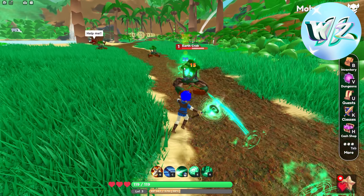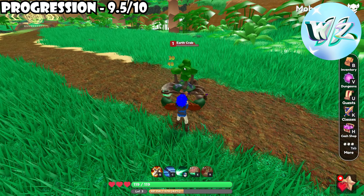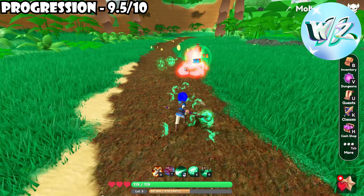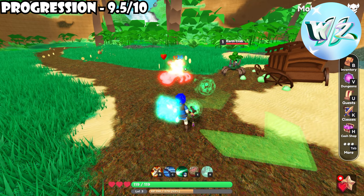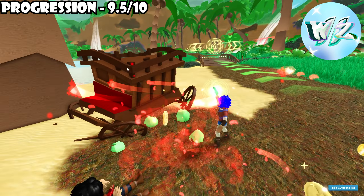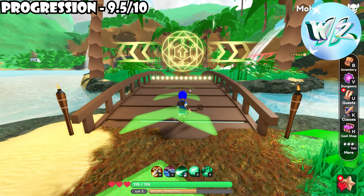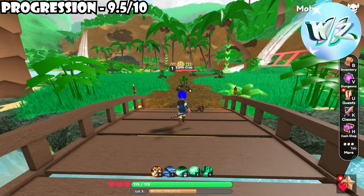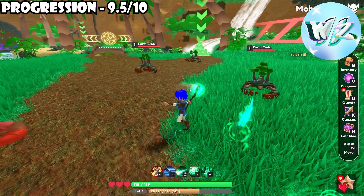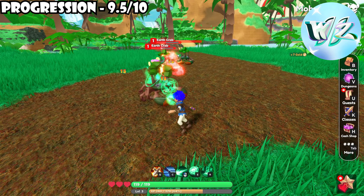Next off is World Zero. For progression, I give World Zero like a 9.5 out of 10 — it's similar to Fabled. It feels like you're pacing through content very fast and very smoothly. As a first time player, I never remember getting bored of it at all; I just binged it until I was done and I don't even think I binged it for that long. Whereas a lot of other games you have to play for so long to reach max, in World Zero it's not like that at all. Next is endgame, and I think it's solid here as well — I like most of what it has to offer. I'd say like an 8.5 out of 10.